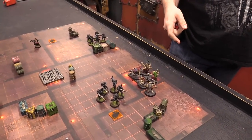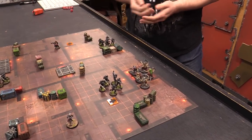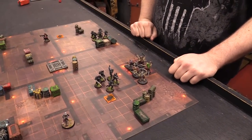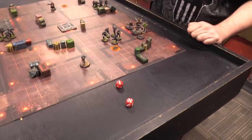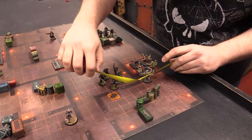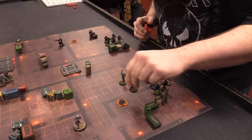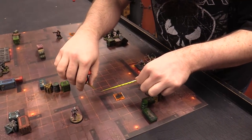Fight phase: Josh chooses to fight with his regular Scions first, not the Eversor. The Tempestor makes three chainsword attacks hitting on threes, fours to wound — one gets through, five-up save. One Neophyte dies. Then four regular Scions with four attacks hitting on fours, fours to wound — strength three against toughness three — catastrophically bad rolling, barely anything gets through. Matthew considers spending two command points to interrupt and fight back against the Eversor, but decides against it given how ineffective his basic Guardsmen would be against toughness four. He just tells Josh to roll his dice and massacre the Neophytes.